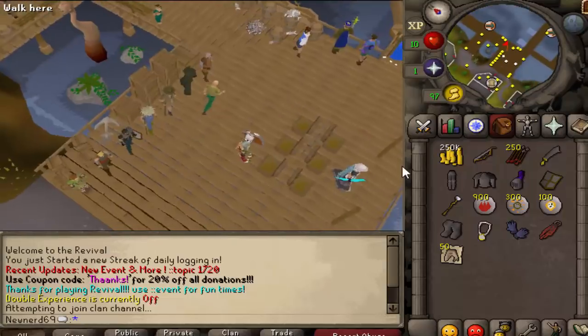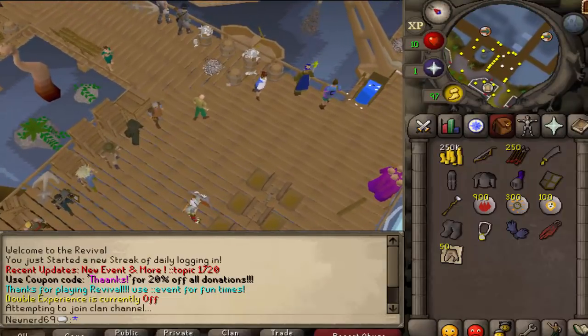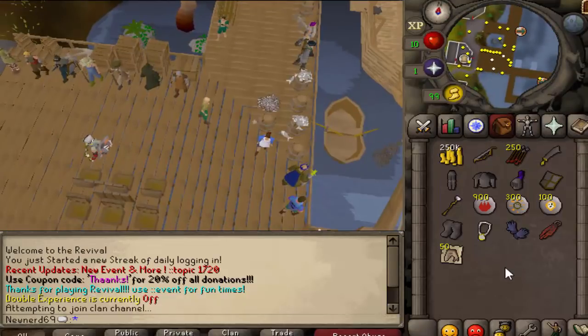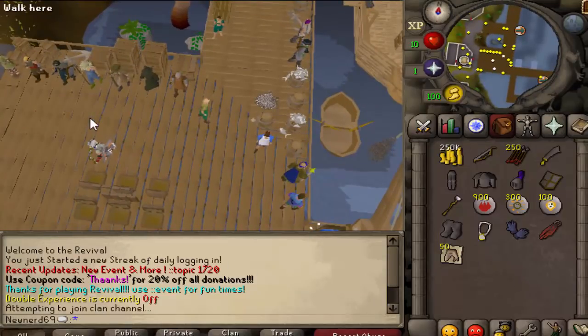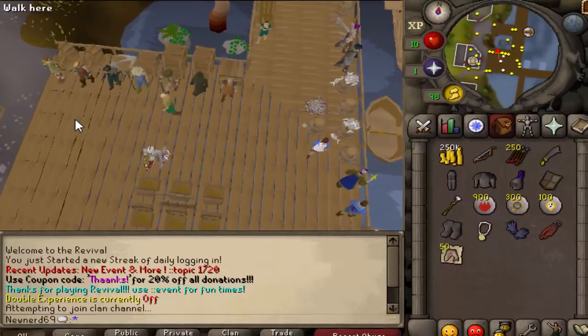With ROTS you get a lot of different random items, but the ones I'm more interested in are the ones you get a lot of — the Barrows items. The Barrows items, if you put them together in a set, equals 10 mil. And right now with the event, every 10 mil equals one ROTS. So cash is king right now.